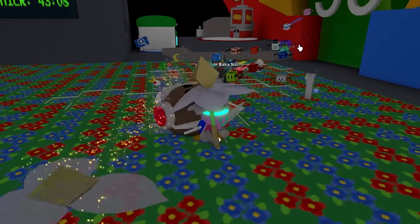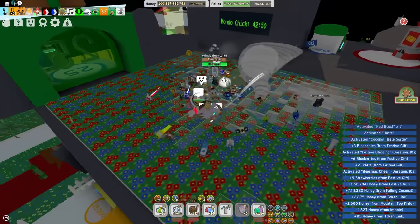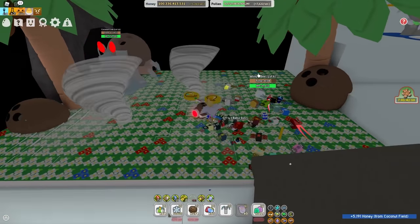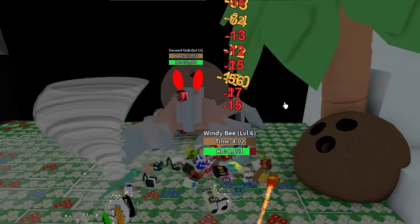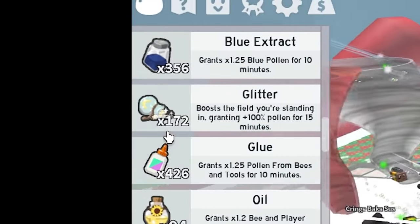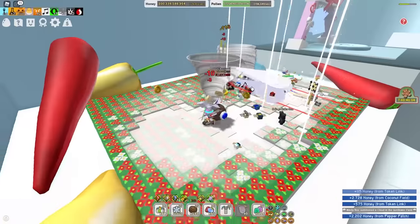So now I have enough to purchase the gummy boots. Look, Windy Bee! Sometimes she drops glitter, and I need 250 glitter for the gummy boots. This is gonna be difficult because the coconut cringe crab is still alive. And she should be dying right here. There she goes. And let's take her down in the pepper patch. So I'm sitting at 172 glitter. I need a lot more for the gummy boots.